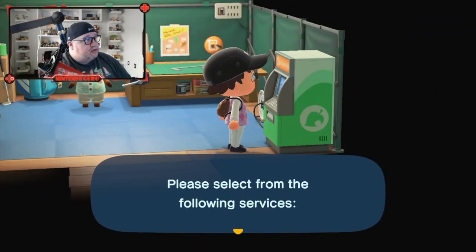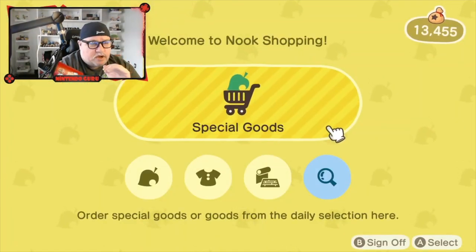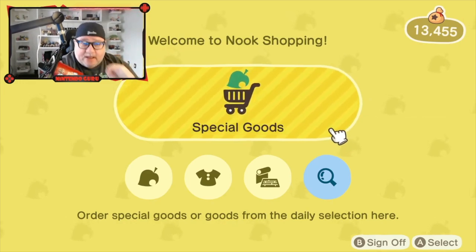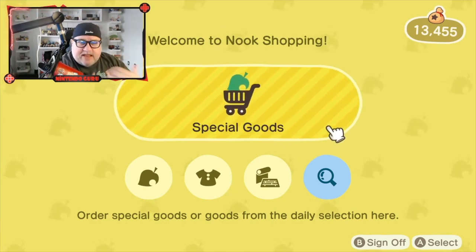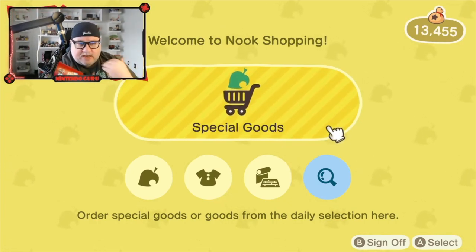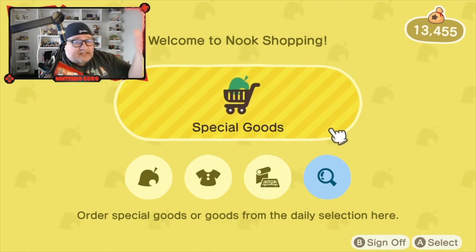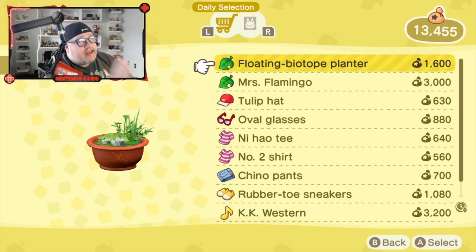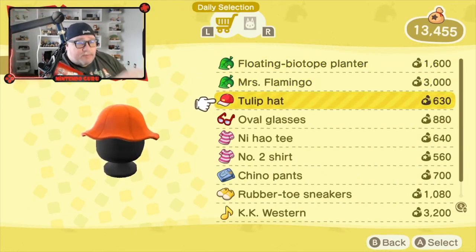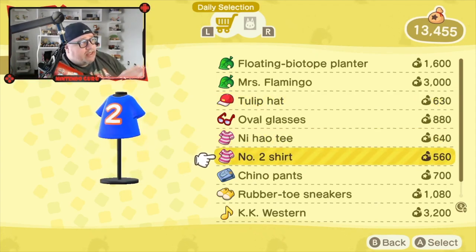Step two of this terminal is Nook Shopping. These are exclusive items only sold through this ATM terminal. They will be mailed to you — you won't get them right away. You have to wait a few hours, like buying online. It's similar to Amazon where you'll get it within the day. You click special goods and these are all the exclusive items available for the day. Sometimes they'll show up back-to-back days.